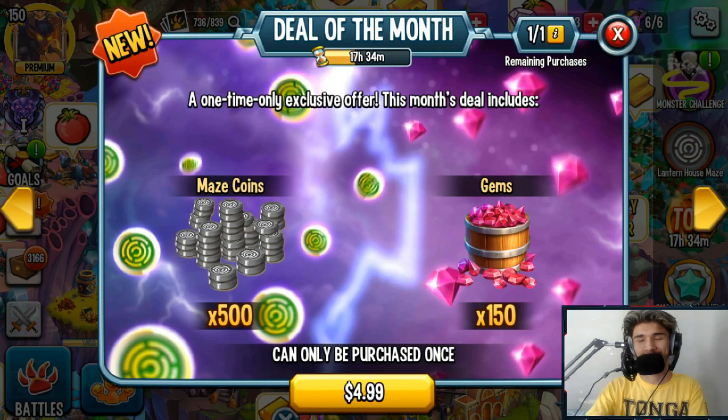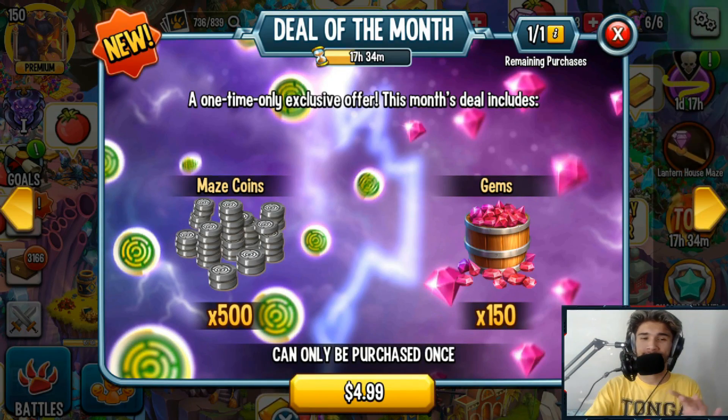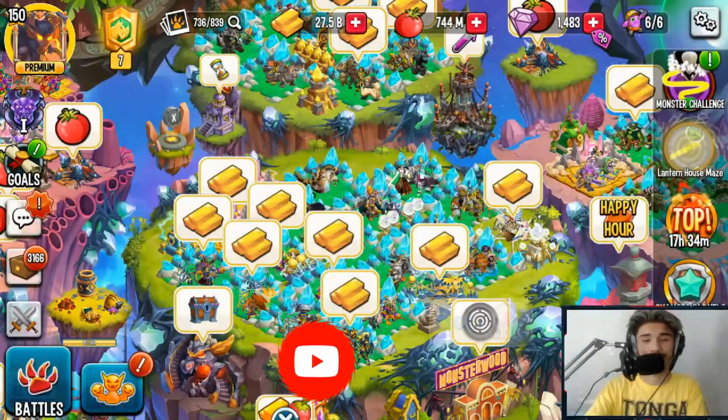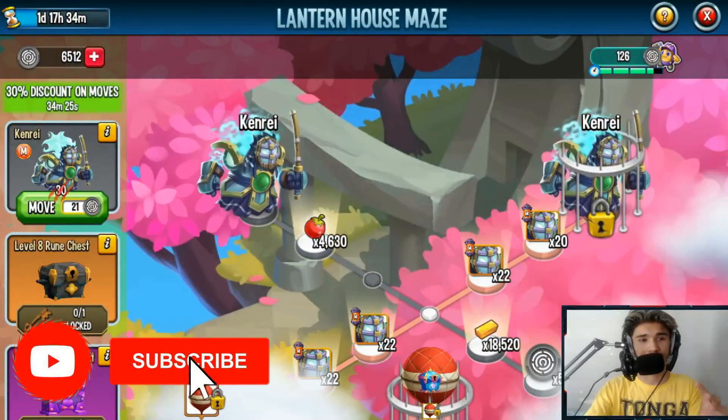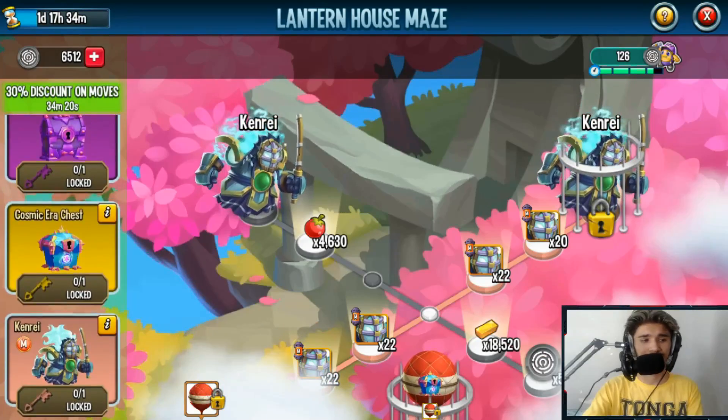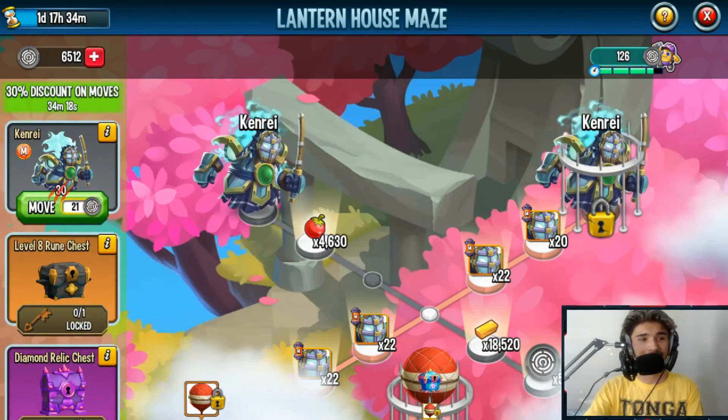Hey, what's going on guys, welcome back to another monsters video. Today I'm back with number one. There's a new discount in the maze right now — in the lantern house maze. So if you are planning on getting the Ken Ray monster, the level 8 rune chest, diamond relic, or cosmic chest, whatever you want to get in here, this is the best time to move.